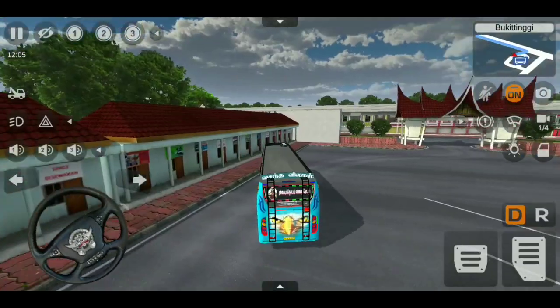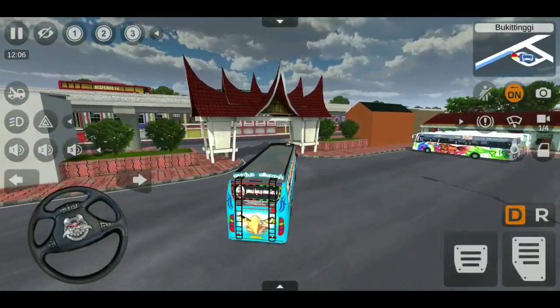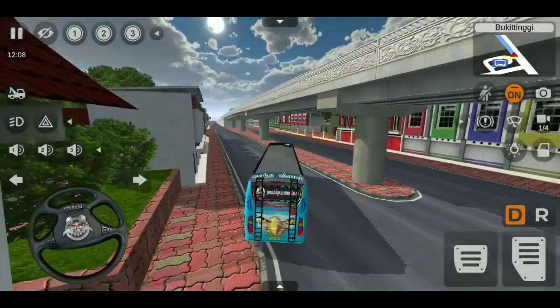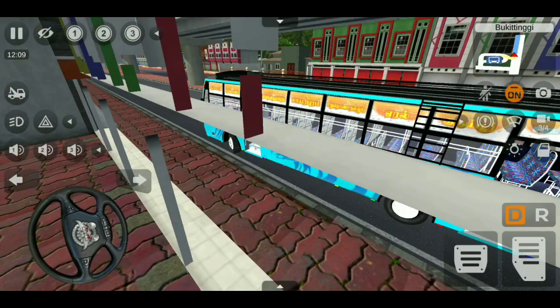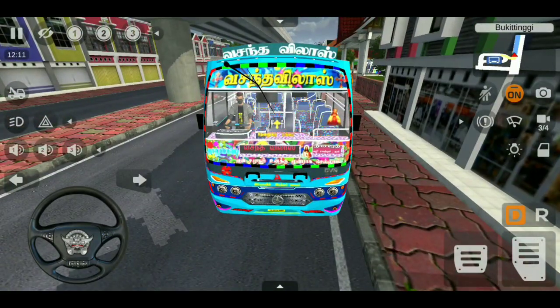There is no moon animation visible. If there is no way to see the bus, let's look at the first animation. There is no road board animation visible. There is a livery in the starting. There is no whistle sound and no LED light in this livery.